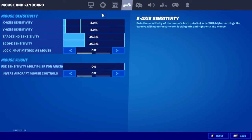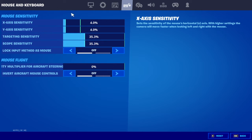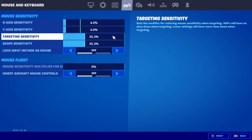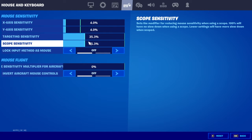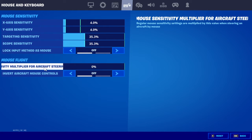My Y-axis is 4.0, and my X and Y-axis are both the same — 4.0. I don't know my DPI so you may have to change that later. My targeting scope sensitivity is 35.3 for both, and the rest doesn't really matter.